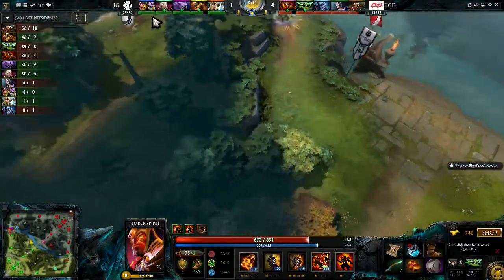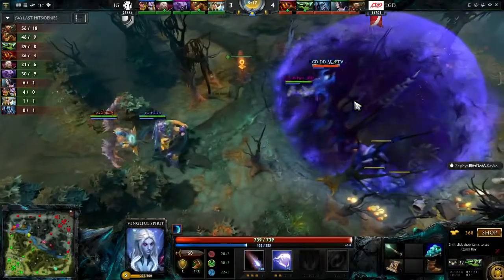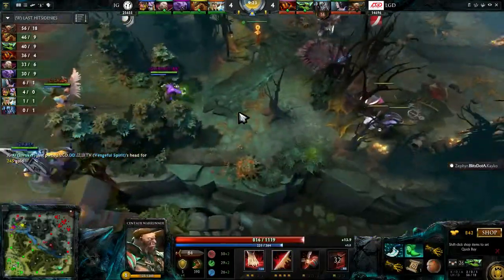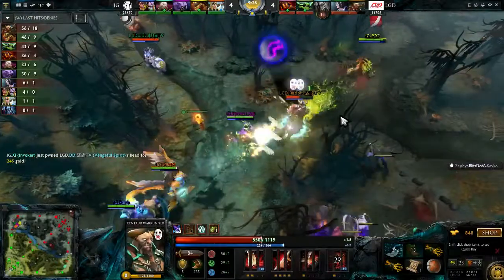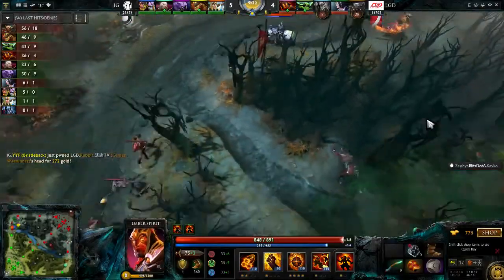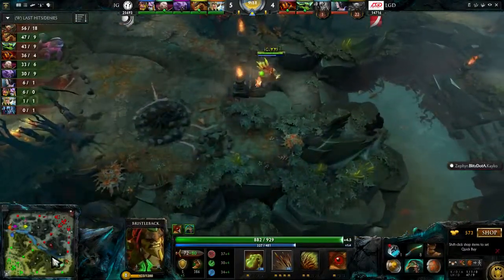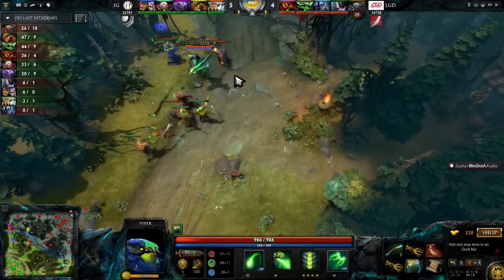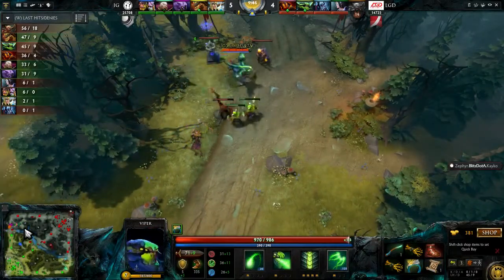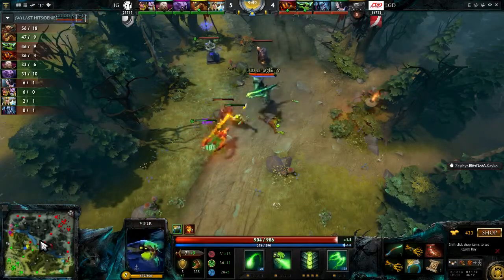IG really needs to get aggressive here, and as I say that they're smoked up. They're going to catch up the Vengeful Spirit. Here comes the Chronosphere — everything's going to land on her. Venge goes down, but is this the counter gank? The Centaur is available and gets stunned in place, everybody collapsing on him. LGD retreating. The Ember Spirit teleported up here but couldn't accomplish anything. The Centaur kind of just walked into his death — he didn't anticipate the Bristleback being there as well. Good rotation by YYF. That's the Time Lock from Faceless Void, which freezes you in time for a second.